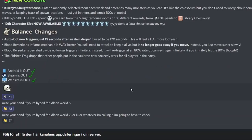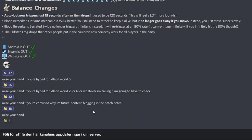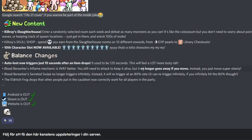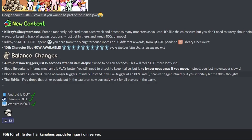Lava is still typing — okay, the patch content is done now, Lava is just doing fun stuff at the bottom. Raise your hand if you're hype for World 5, raise your hand if you're confused why he's future-content-blogging in patch notes. Blood Berserker: rated swipe no longer triggers infinitely — instead it will re-trigger at an 8% rate. It can re-trigger infinitely if you infinitely hit that 8% though. There was a way using this skill to kill Efont with the shield up, still took about an hour.